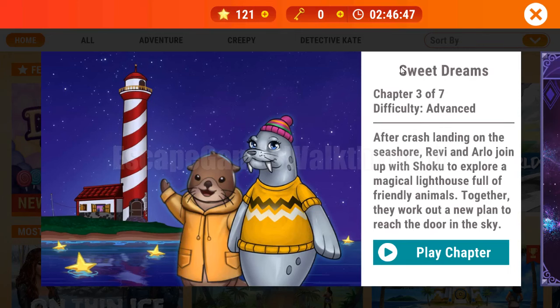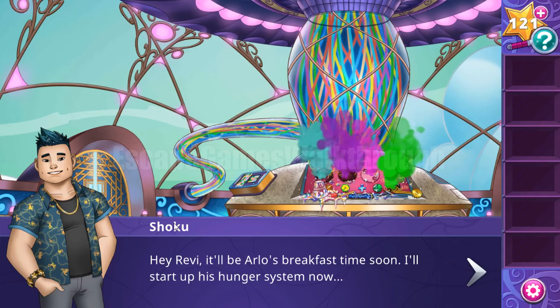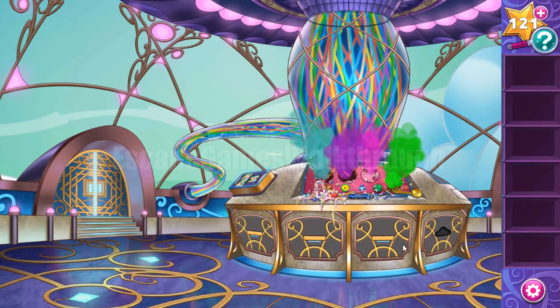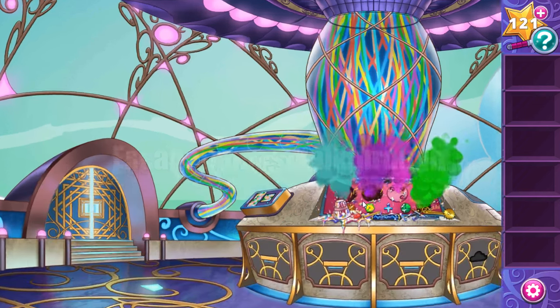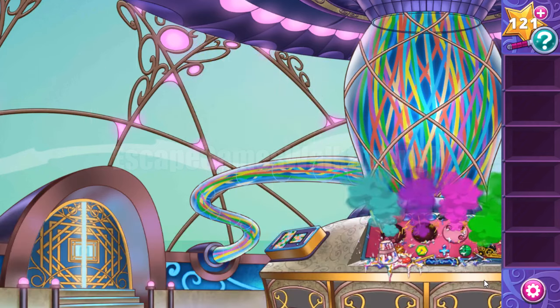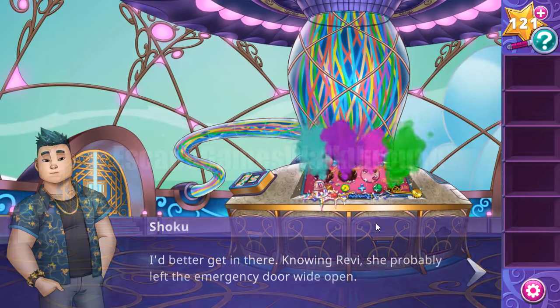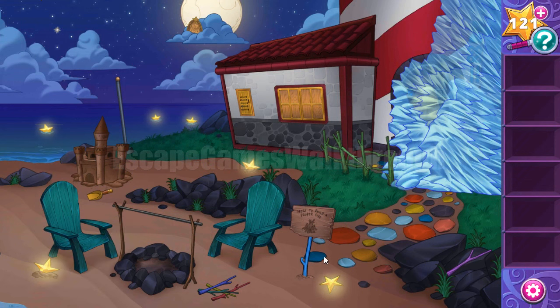We are playing Adventure Escape Mysteries - Sweet Dreams Chapter 3 by Haiku Games. Choco came to the room and found something wrong. Arla and Ravis are falling down and he goes to help them. They are here on the beach.